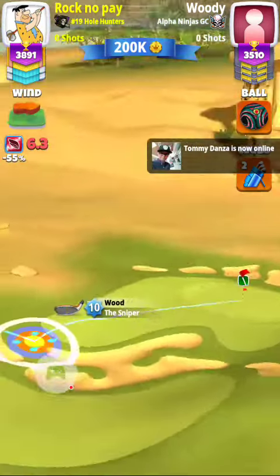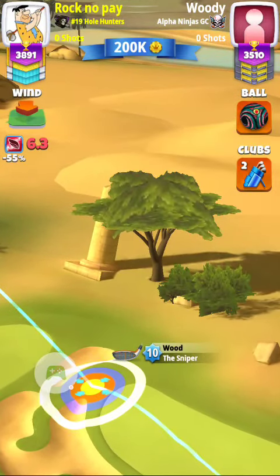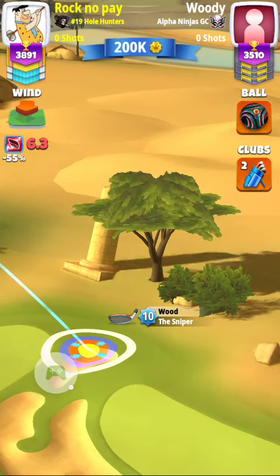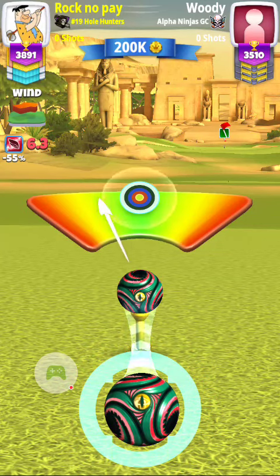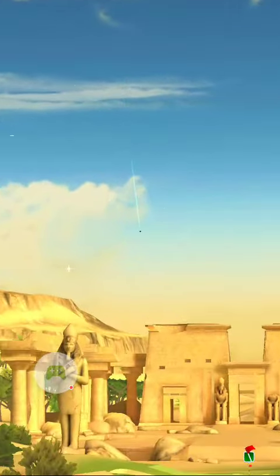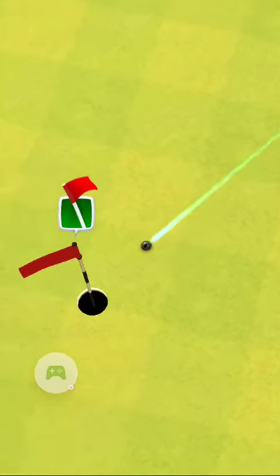Then we're going to do a reverse adjust one to one with a sniper. We go back and hit — this is a power one, wind five ball. It just takes that nice slow roll right into the hole.